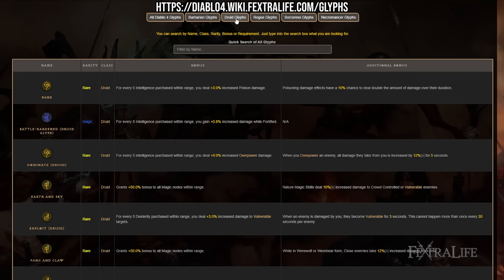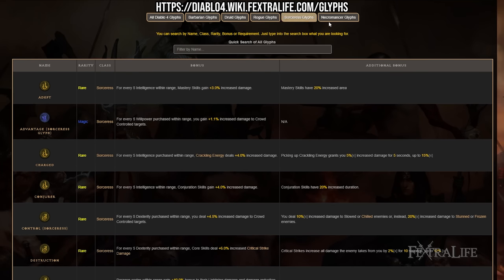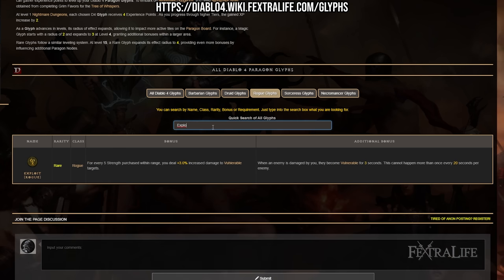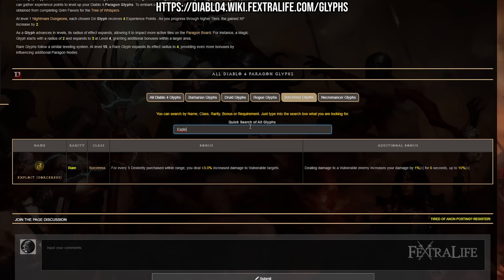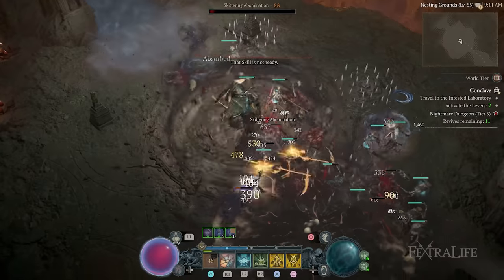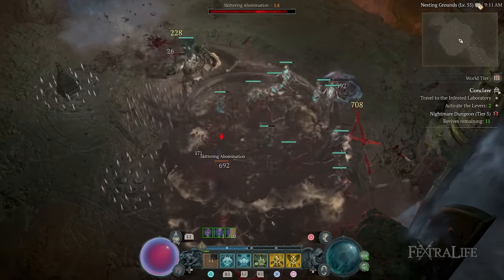Each class has their own set of glyphs, and even though some of them are named the same and share the same bonuses across classes, each class does have its own set and some operate differently even though they have the same name. The first thing you're going to want to do once you get to that glyph socket is figure out a glyph that benefits your playstyle.